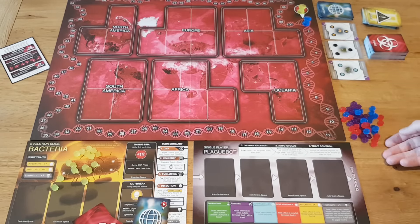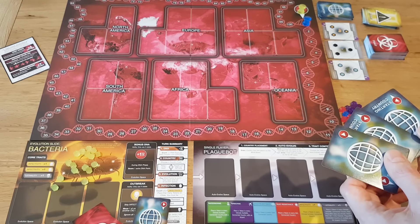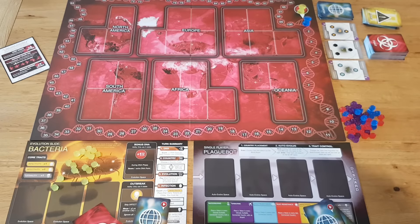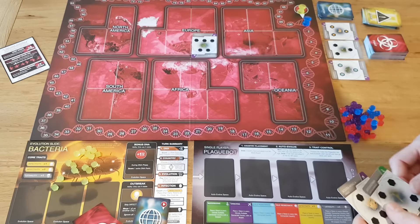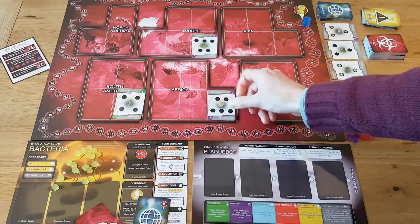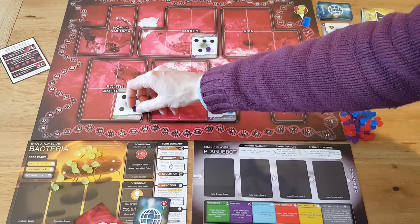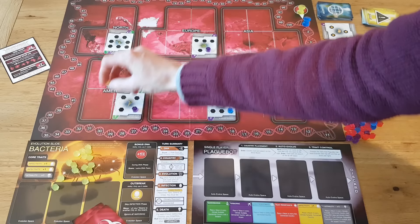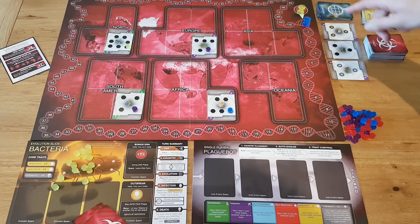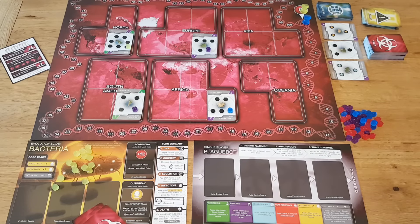The human player is yellow in this instance, so Plague Bot gets everything else — any of these colours represent Plague Bot. Plague Bot gets three starting countries, as opposed to one starting country for the human, and Plague Bot does not get any trait cards or an evolution slide. Plague Bot starts in France, Argentina, and South Africa, so we place a token on each of those. The yellow player is starting in the USA. The human player goes first, so we put the human player's DNA marker on zero and Plague Bot's DNA marker on one.